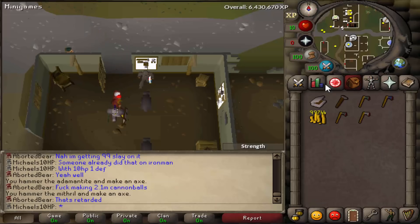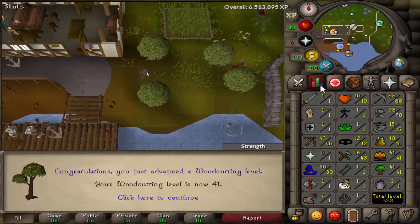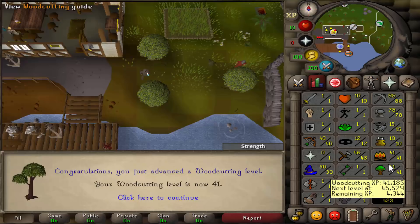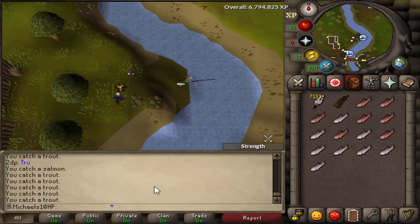One day when my bond membership was used up I was like, hmm, I can do some stuff in free-to-play. So I made myself all axes up to adamant, got myself 41 Woodcutting and 41 Firemaking, 52 Fishing and 54 Cooking — because I can train those skills just as well in free-to-play as in members. I took a quick break from members and bonded the account back up later on.